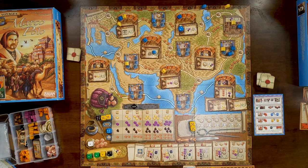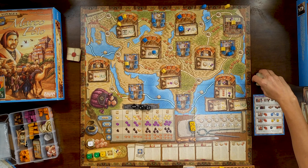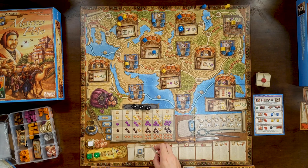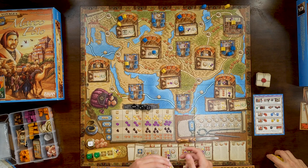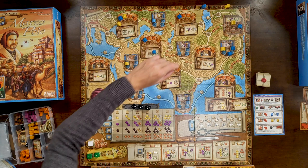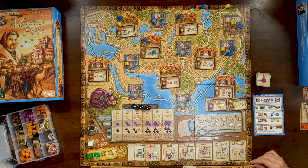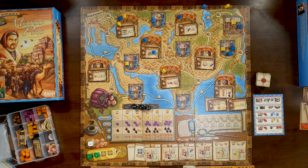This is our last round — anything we want to finish, it's now or never. I was last to travel, so I'll be first. I've got some lousy dice. My bonuses are three camels and five dollars — I'll take both. I also get an additional silk and an additional spice from my board position. Now rolling my five dice — that's a good roll.